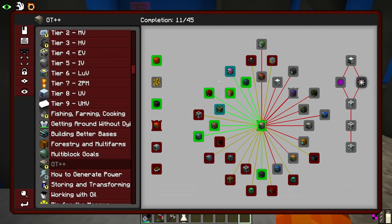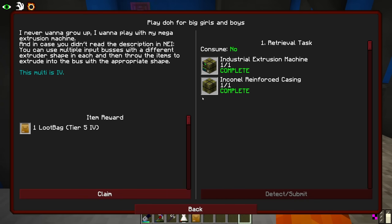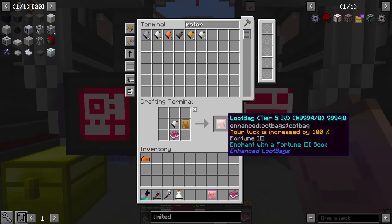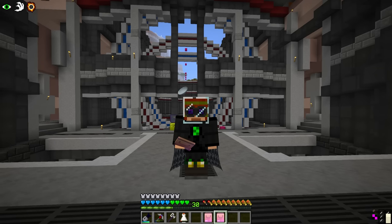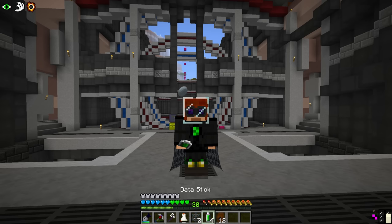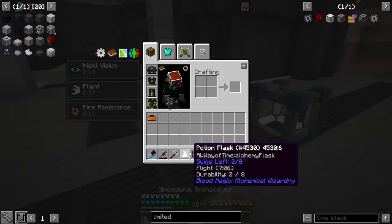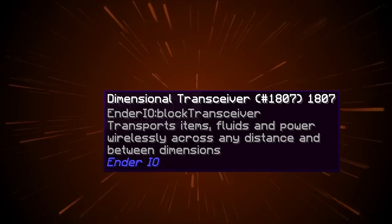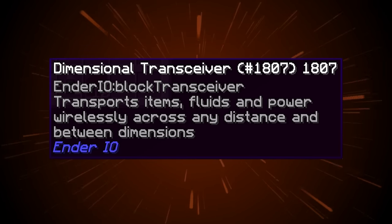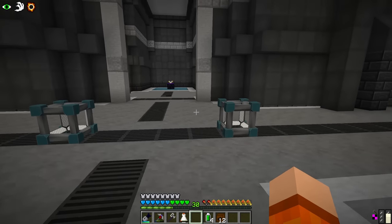We do have two quests here - for the industrial material press and also for the extruder. We happen to have some motors, so we can get ourselves two more IV bags. One of them - we just got a dimensional transceiver! These can transport items, fluids and power wirelessly across distance and between dimensions. I think we might have just fixed our problem with the farm.